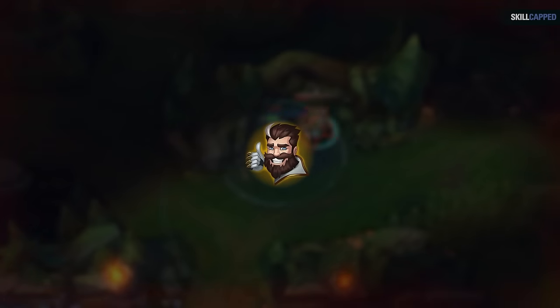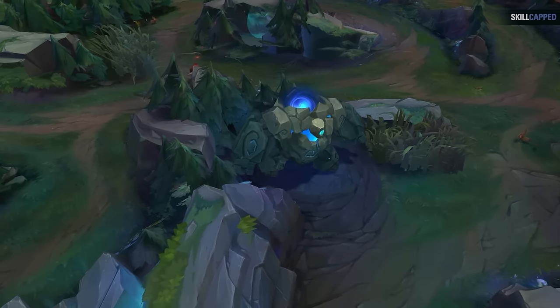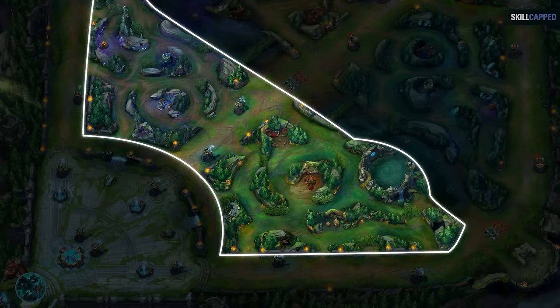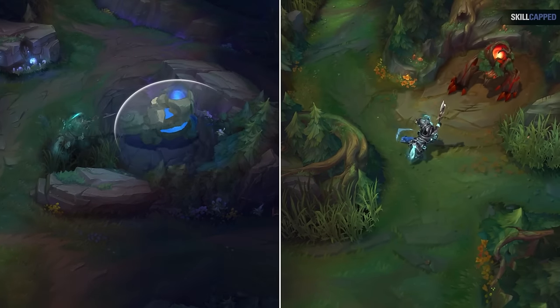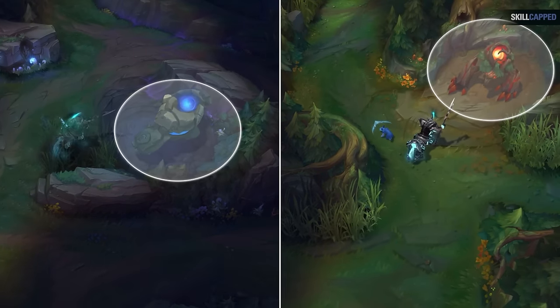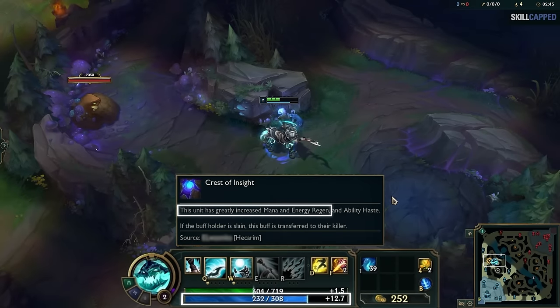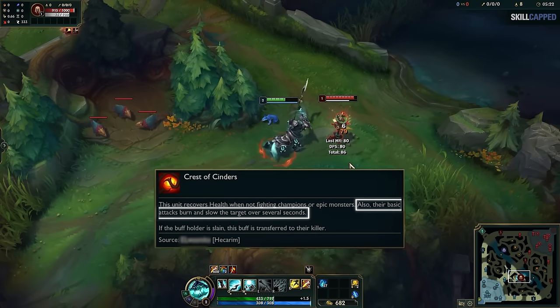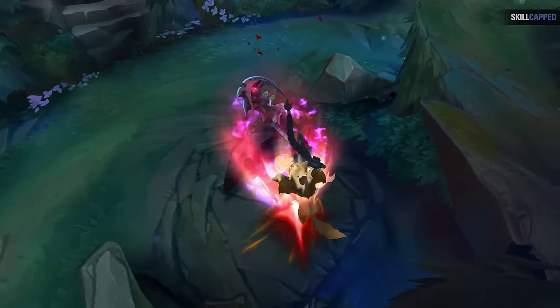That being said, you don't want to rely on that forever. At the very least, you should learn these following beginner routes. On your side of the jungle, there are 6 total camps — 3 on each side of the map. To understand your route, you only need to know about 2 of them: the blue sentinel and the red brambleback. These two camps give you powerful buffs. The blue sentinel gives you effectively infinite mana regeneration and makes your spells come back faster. The red brambleback gives you red buff, which enhances your auto attacks — each auto applies a slow and deals extra damage.